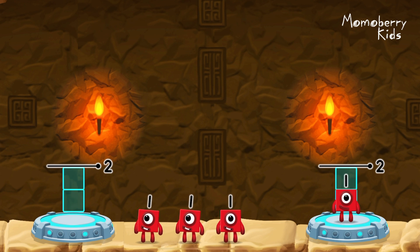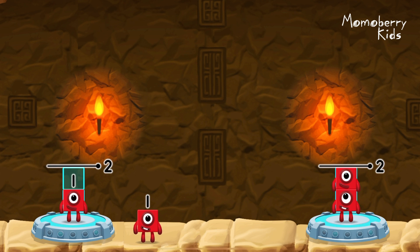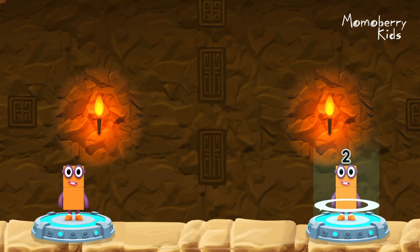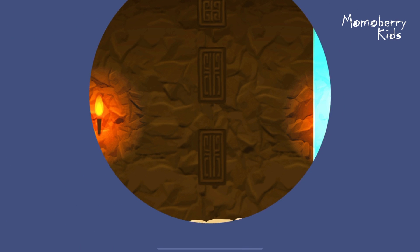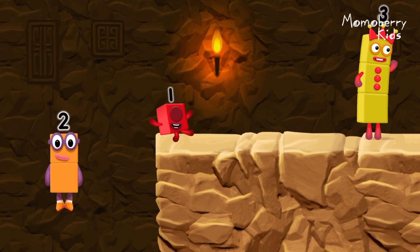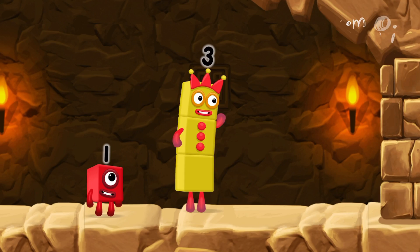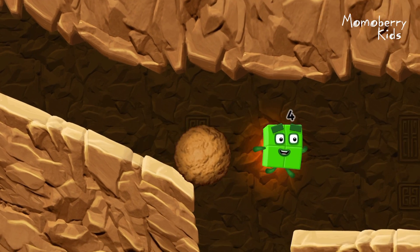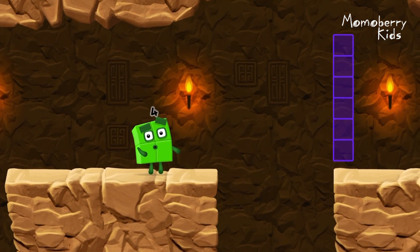One. Two. One. One. One, one, one, two. Two equals two. Two. Okay. Good job. I think three might need one's help to get past that wall. Two, two, two, two.